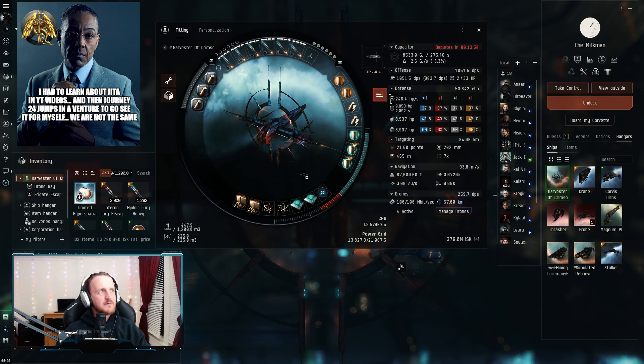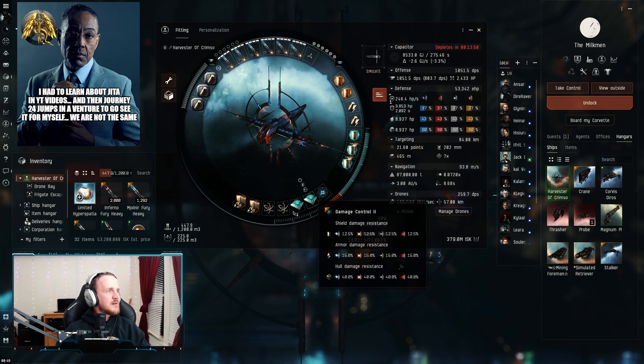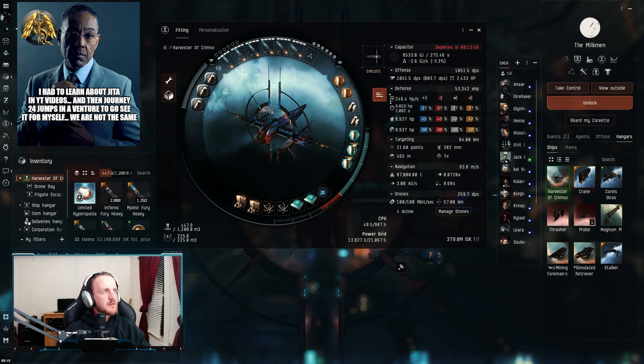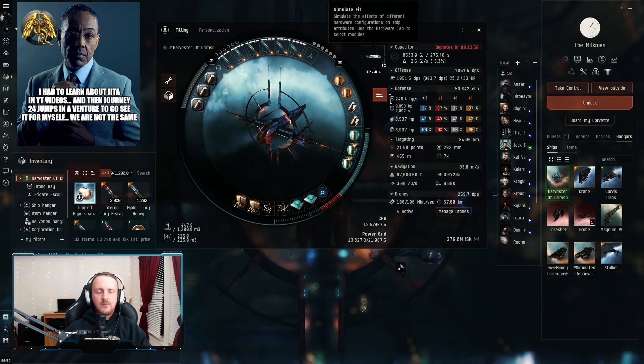If you're alpha, I'll go ahead and leave an alpha-friendly fit down below. Basically I would switch out the extra-large shield booster for a Tech 1 variant, same with the shield boost amplifiers, and the Rapid Heavy Missile Launcher 2s would probably have to be swapped for Tech 1 variants as well. I actually flew this with an alpha character — the only things that were offline were the weapon systems and the shield boosting. You may just have to play with the fit a little and find something that works for you. Wishing you guys a happy Winter Nexus, happy hunting, and fly safe.